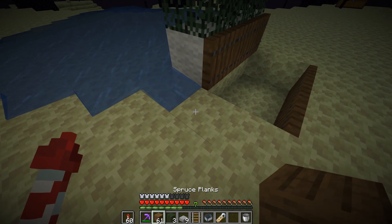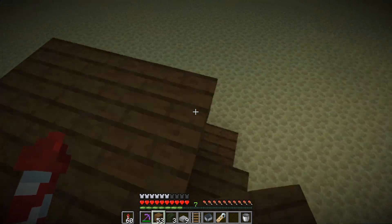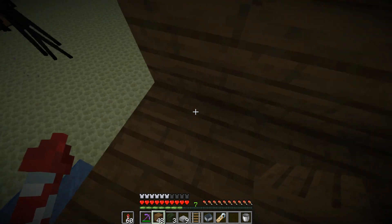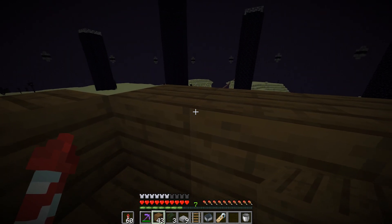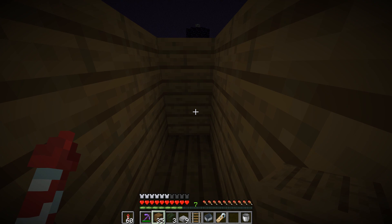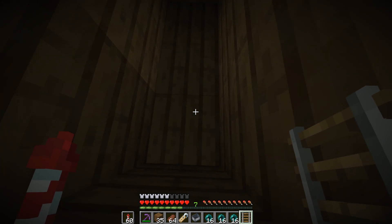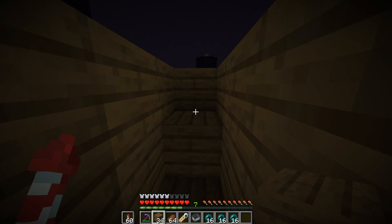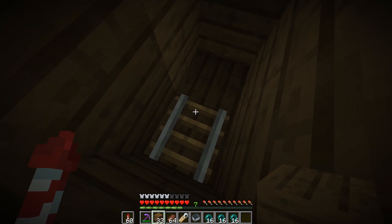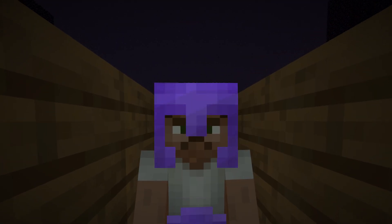Now it is time to place your Endermite. Place some temporary blocks — we will remove these later — and I recommend you box in this area because otherwise the Endermen might be able to see you and also see the Endermite, and especially that is going to be a problem. So that's a wall of two high; right now we are pretty much safe. I also recommend you take your food with you. Place your rails right here — we only need an area of two wide — and now we're just going to start throwing the Ender Pearls. That was already our first stack.